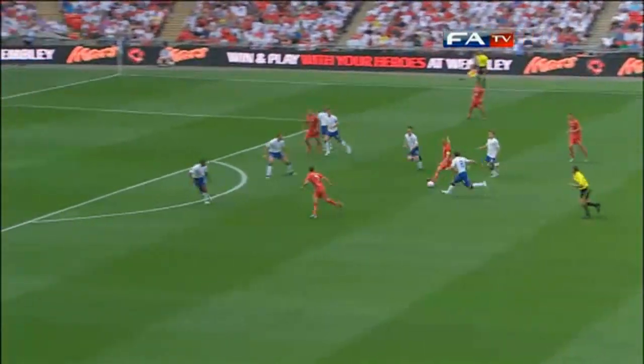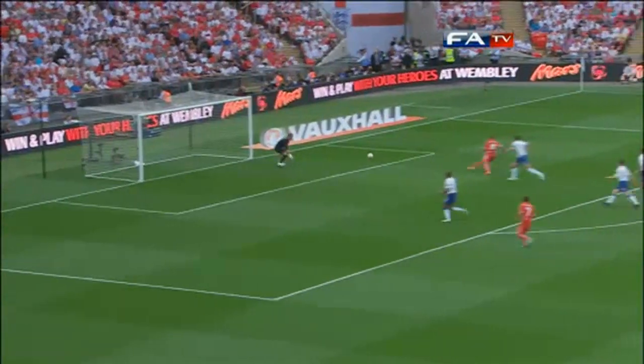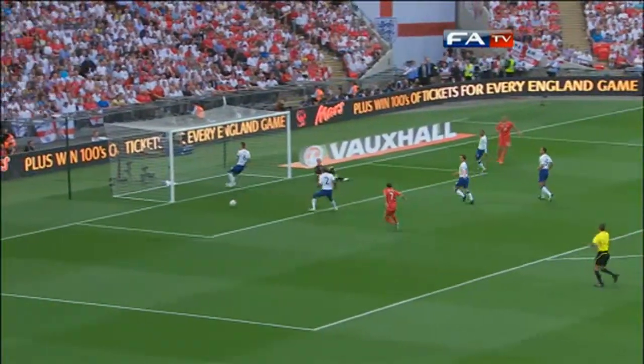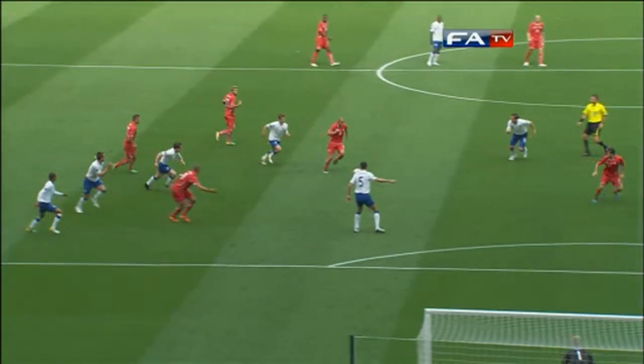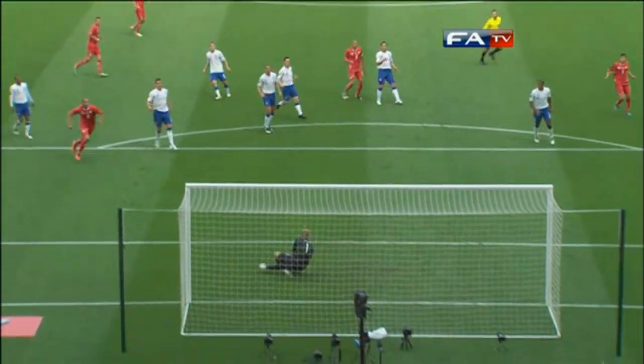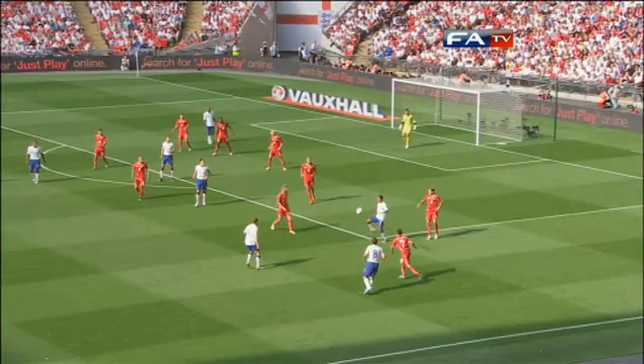Joe Hart was quickly into action — that was deflected, the shot by Gokhan Inler. The follow-up by Dirk wouldn't have counted; he was offside. Inler really did pull the strings in that first half. The missed deflection sent Joe Hart back the other way, and he just did enough to keep it out.